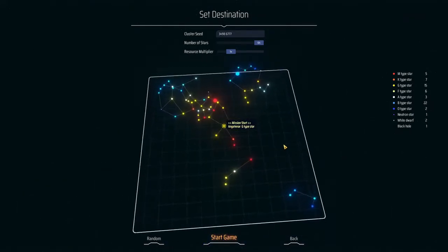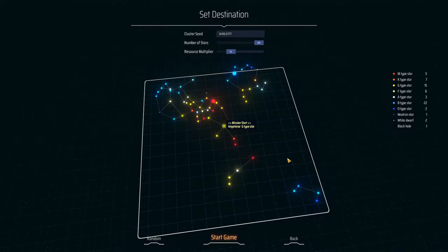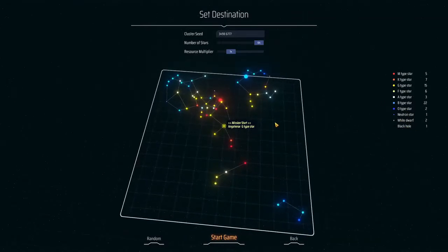There are lots of different types of colors, stars, and shapes. On the right-hand side, it lists the types of stars — a bunch of different letters, neutron, white dwarf, black hole. All these have different properties and different benefits. I won't go into all of that at this time.